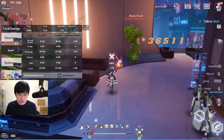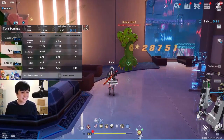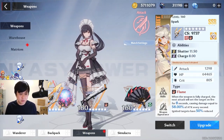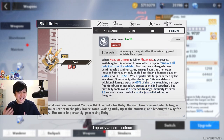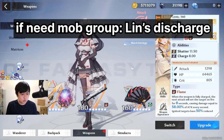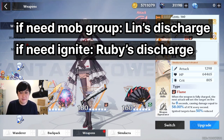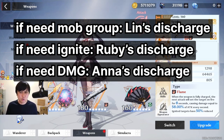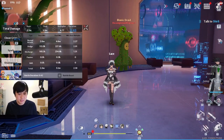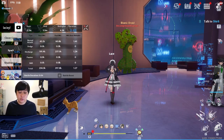Her discharge does tons of damage — 254k with this character's stats — at a ratio of 765% attack, which is very close to Ruby's 750%. In a team comp with Lynn, Ruby, and Annabella, you'd use Lynn's discharge to group mobs if needed, Ruby's discharge to ignite burn stacks, and Annabella's for pure damage. If you're fully charged with Annabella, you can also choose between Ruby for damage or Lynn for mob grouping.